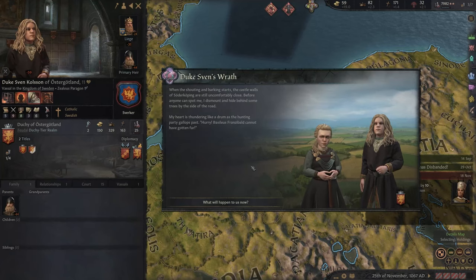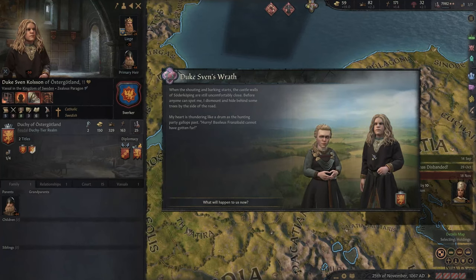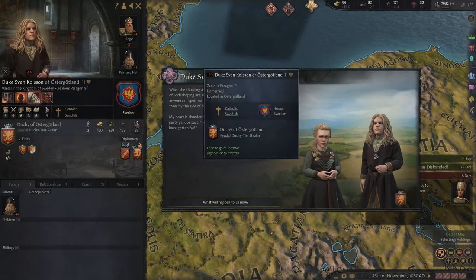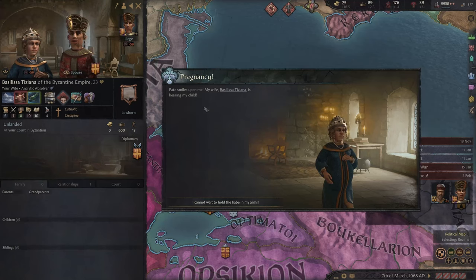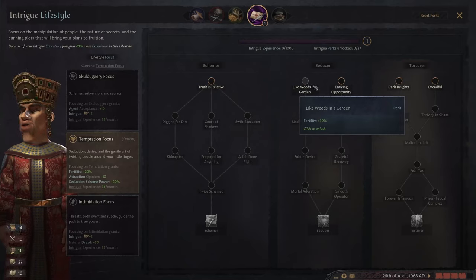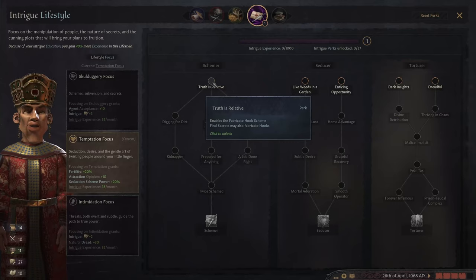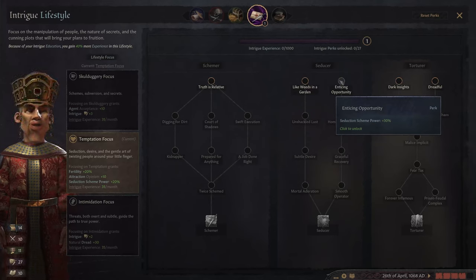We're going to make Asta our lover to guarantee she gets pregnant and has a dwarf son. I haven't even unpaused the game and Duke Sven is already revealing the fact that I am an adulterer with a Swedish dwarf woman. Why would you do this to me, Dwarf Sven? You live in Sweden — you've nothing got to do with me. We could also pick up our very first perk in the seducer tree. I think I'll take enticing opportunity to get some extra seduction scheme power.